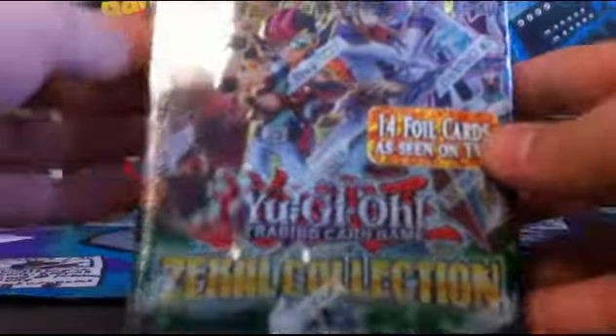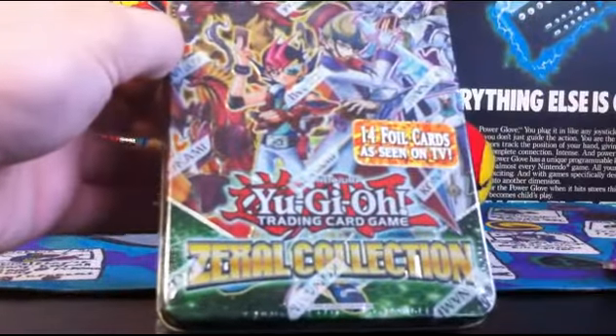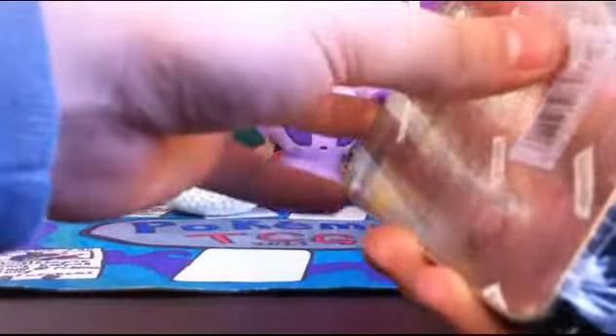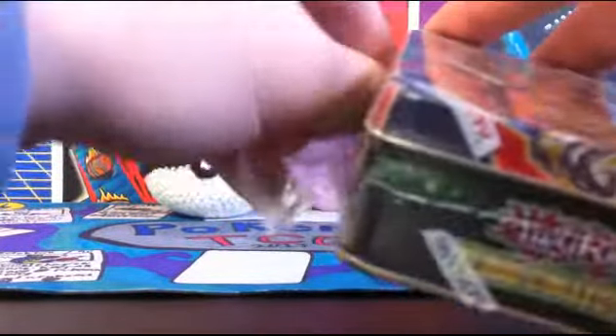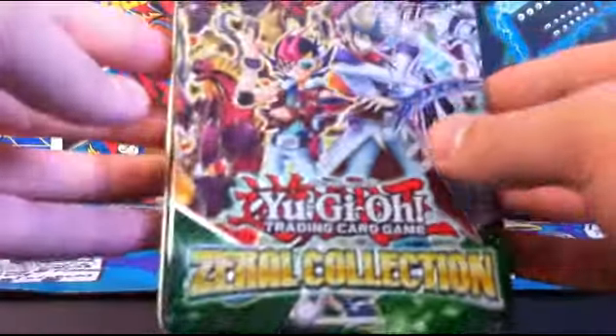Hey, we're back for the Yu-Gi-Oh! Zexal Collection tin, because we're going pretty over time on the Pokemon one, so I didn't want to drag too long with this. My roommate offers me a knife right next to me — I'm refusing to use it stubbornly, because that's the kind of person I am. If I can't do it with my hands, it's not worth opening. I can just open a lot with my hands.